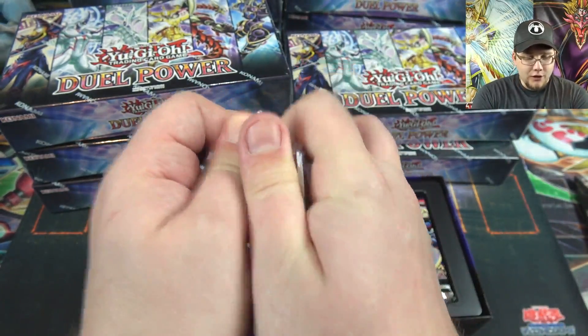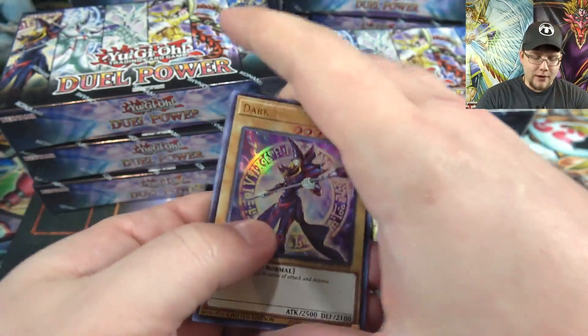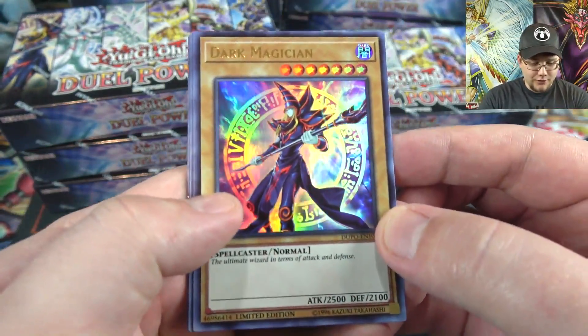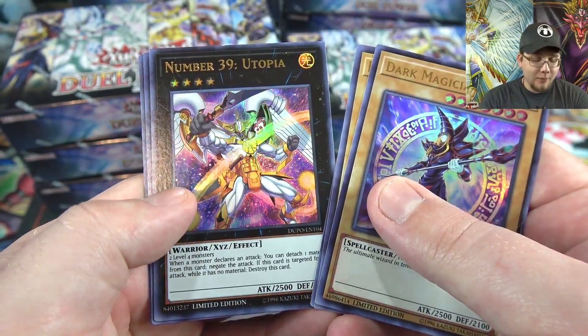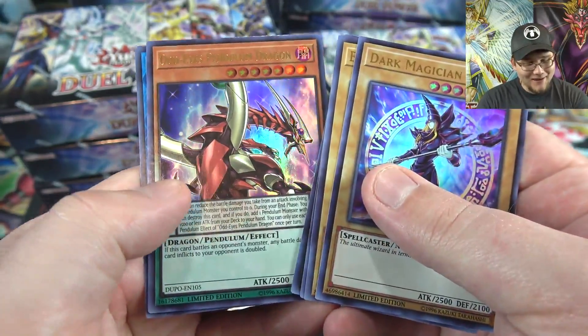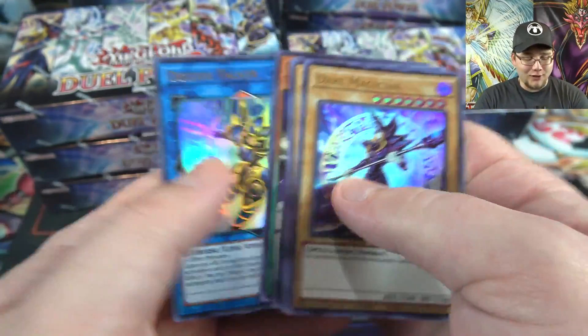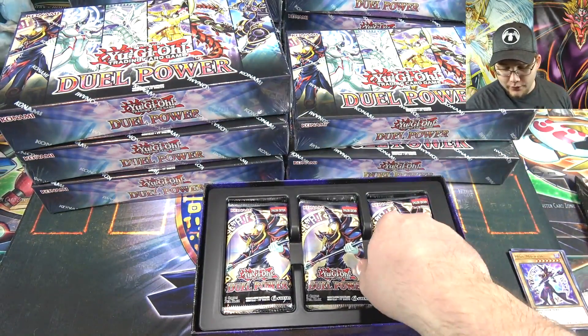First off you get a promo pack in all of these — same promo pack, not random. You get each of the main characters' cards: Dark Magician, Elemental Hero Neos, Stardust Dragon, Number 39 Utopia, Odd-Eyes Vortex Dragon, and Decode Talker. They're all ultra rare, and you get one of those each time, so that's the only time I'll go through that.